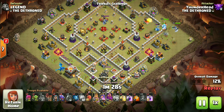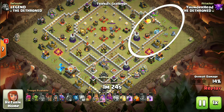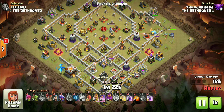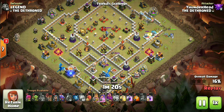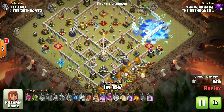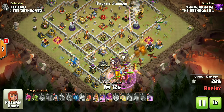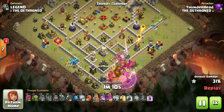Notice how I used that loon to snipe the archer tower as it was targeting the electro dragon. In the meantime, use a hero dive to create a proper funnel on the other side while also taking down that air defense. Deploy dragons afterwards and use an early rage spell and poison spell to quickly get through the CC and those high hit-point storages.